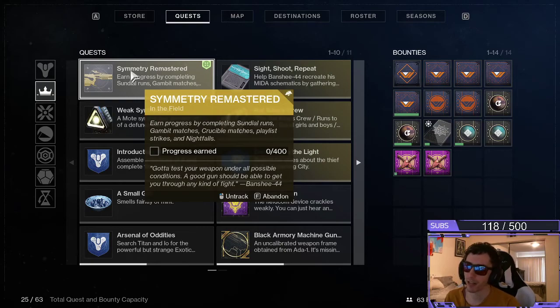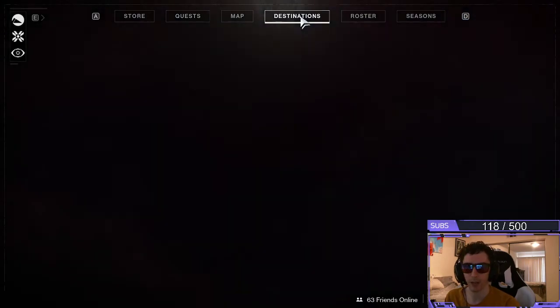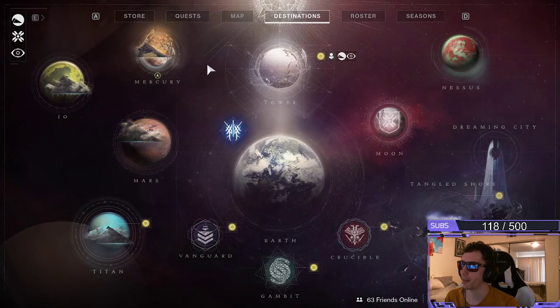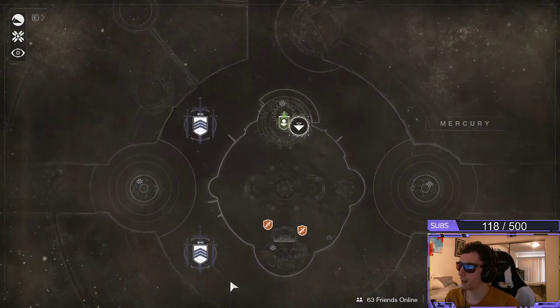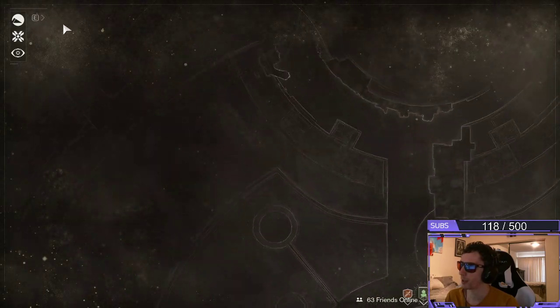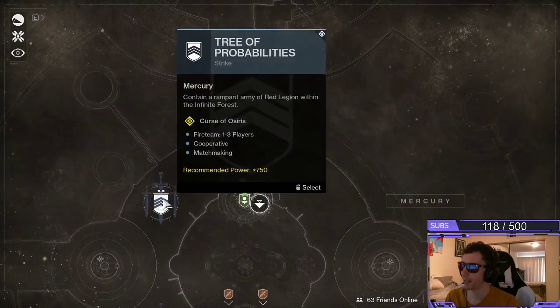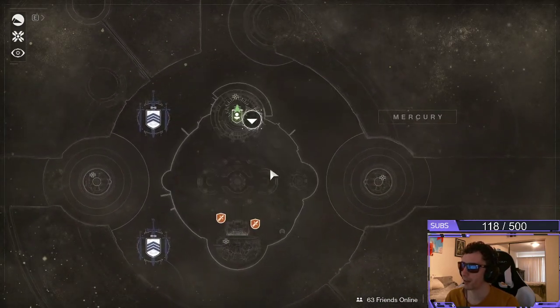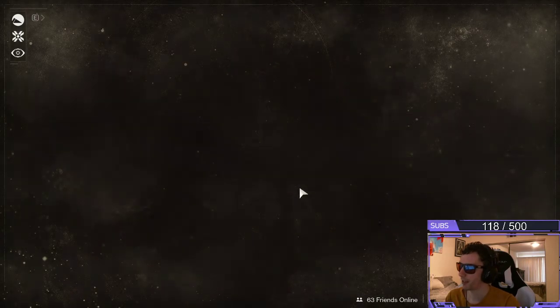Unfortunately, I can't find the Sundial Runs, so I'm going to show you where everything else is. In regards to the Sundial Runs, when I looked it up online, guides were saying that you need to go to your Destinations tab, head over to Mercury, and on this map right here you should see an icon for it somewhere nearby. I don't see it located anywhere near the top from what it was saying. In fact, I didn't see it on the Strikes or anything. I even went and talked to Brother Vance and I didn't see it there either.